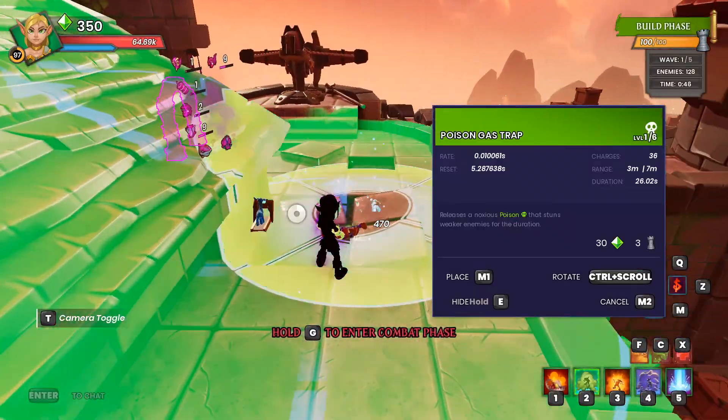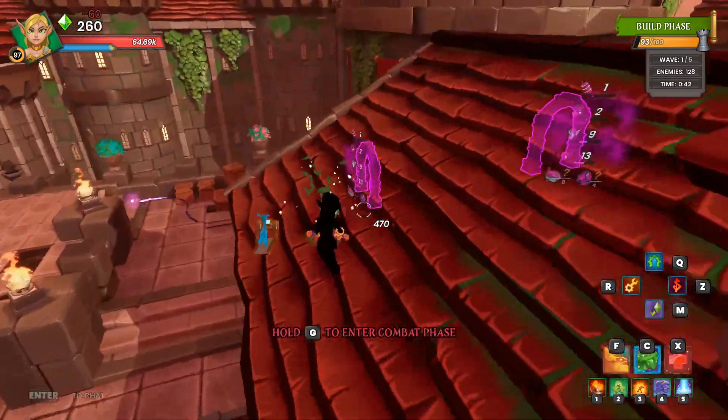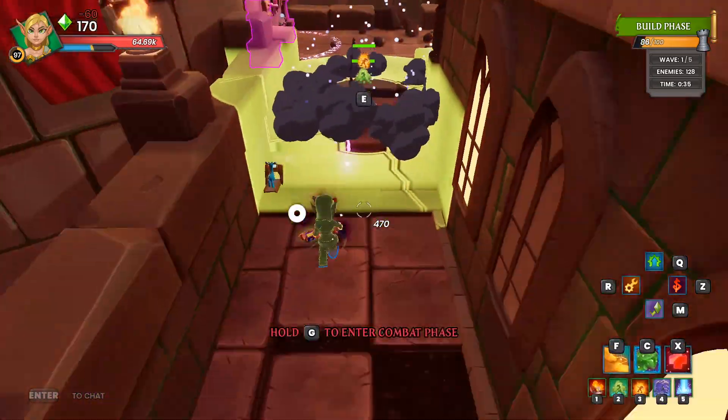You want to swap to your Huntress and throw a Poison Gas Trap and Infernal Trap. Run over here, then place another Poison Gas Trap and Infernal Trap.